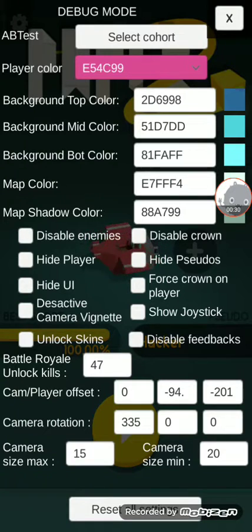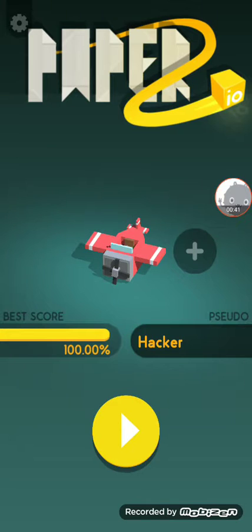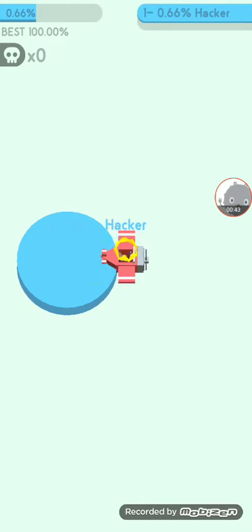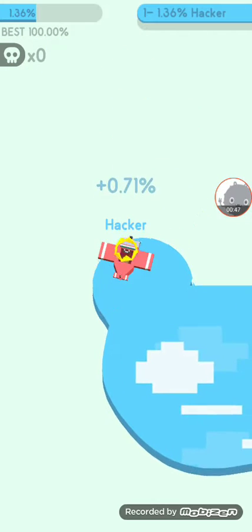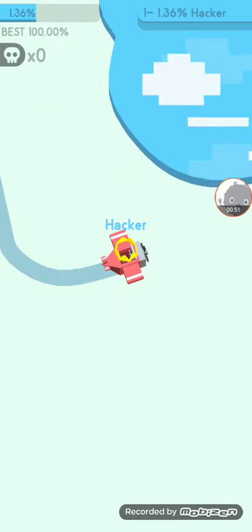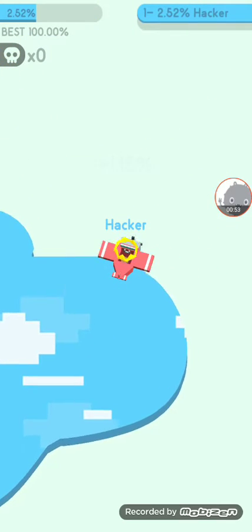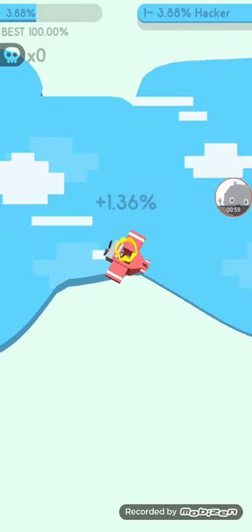So if you want to make progress and get 100% easily, then you would click 'Disable Enemies.' Then after you click the X button and click the play button, you can see this whole thing and it's basically free for you to play.